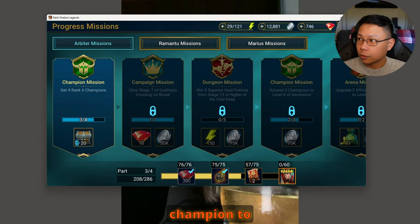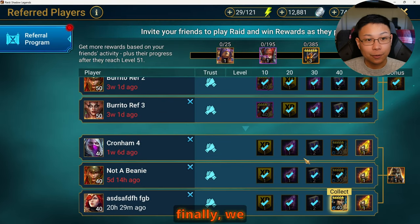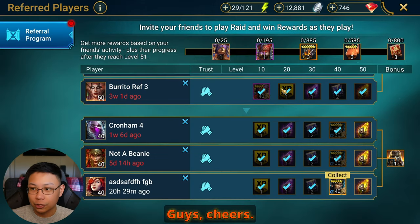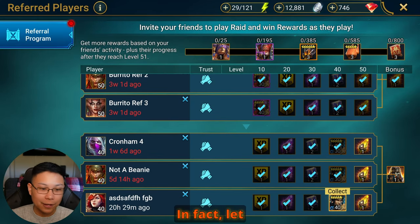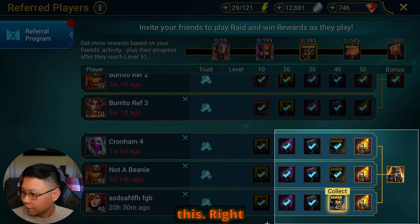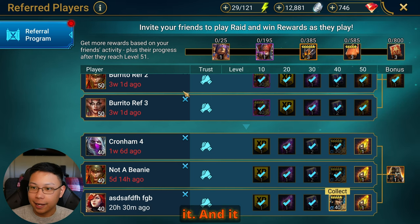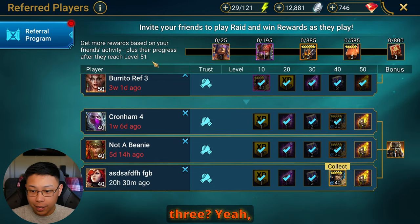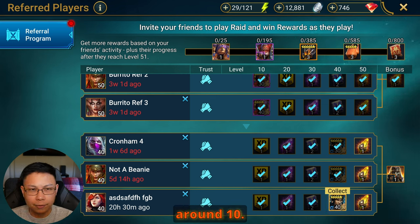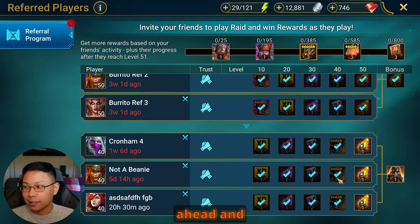The big news I wanted to share with you guys: we finally — let me make this full screen so you can see — we finally got Chronum! I have to take a picture of this, you guys know me. Look at that right there — we got Chronum, guys! It took about three weeks. I finished level 40 on this account last night, and we're going to go ahead and collect and summon him.